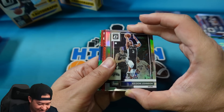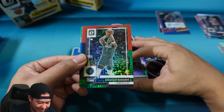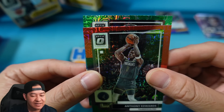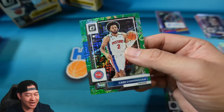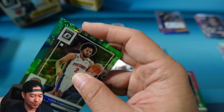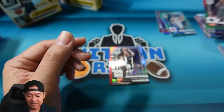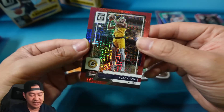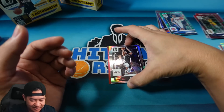Oh, looks like we might have a Dragon — that could be a Dragon! Let's go — how about Ant-Man! And we did get a Dragon Choice — it is a vet though, it's gonna be Cade. Little second-year Cade on the Dragon. Dragons are not numbered but I think they're very short-printed, maybe one or two per case. There's the Ant-Man, not numbered. Alright, let's check out our red — red is gonna be Buddy Hield, numbered to 88. Yep.